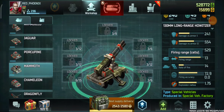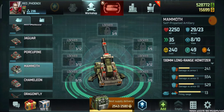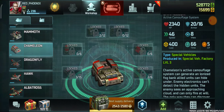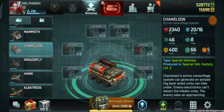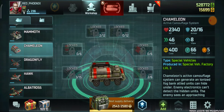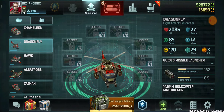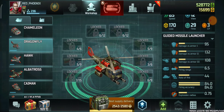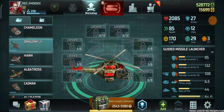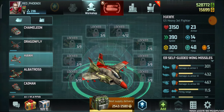Mammoths do not have as much damage capability as torrents. Firing radius is 13 at this rank while torrents have 10. Chameleon has not too much armor and almost no upgrades available at this rank, and does not cover a wide radius. Dragonfly has very good upgrades available and is actually good to use at low rank.